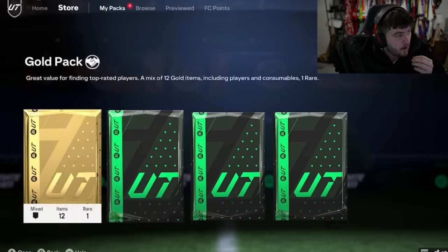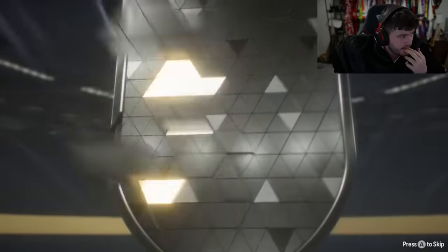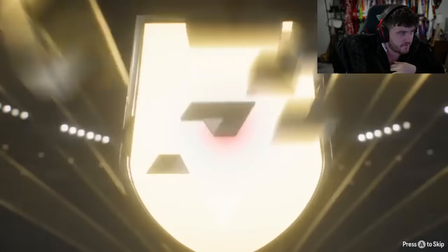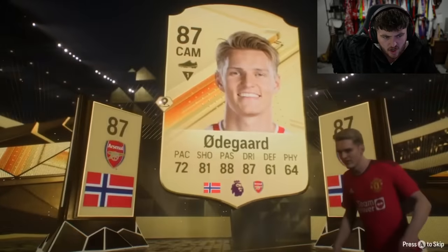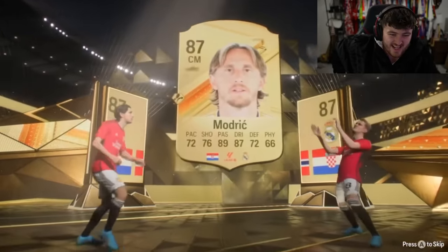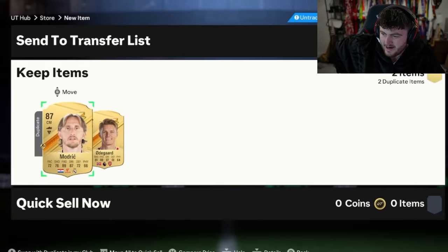We're watching Nick. Nick's on the Xbox. He's got an 85 double, 83 times 10, and the 100-player pack. The 85 double is going to be Erdegaard — of course, the most common walkout in the game. Erdegaard and Modric. You take the 87s. Double 87s ain't bad from the 85 double, although they're both dupes, which is kind of annoying.